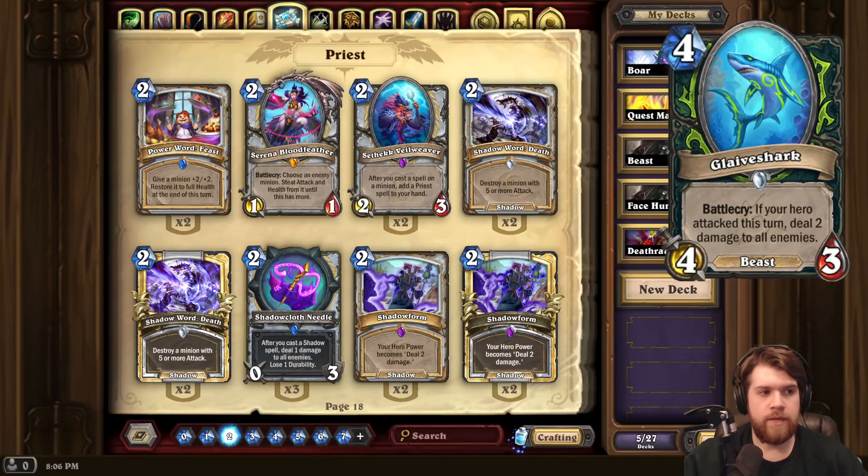Glaiveshark for Demon Hunter. Four-mana 4/3 Beast with Battlecry: if your hero attacked this turn, deal 2 damage to all enemies. So on turn 4, dealing 2 damage to all enemies is not great, but it's still pretty good. This is like the last turn where you're happy to be dealing this amount of damage as an AoE. If you have to hero power with this, you're not going to be able to do it until turn 5.